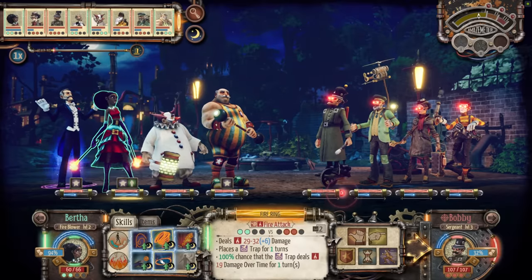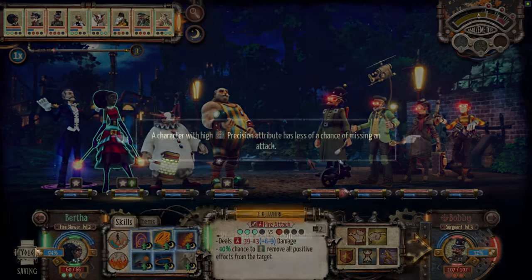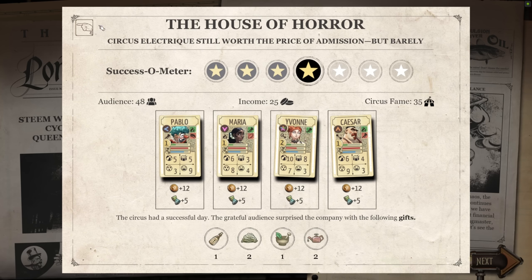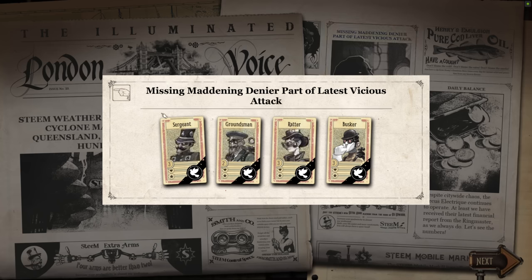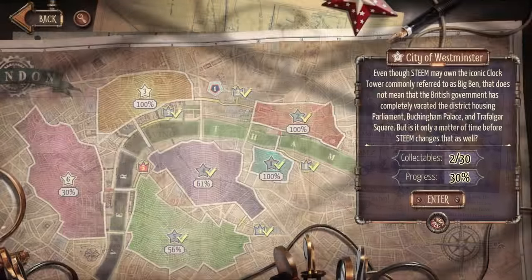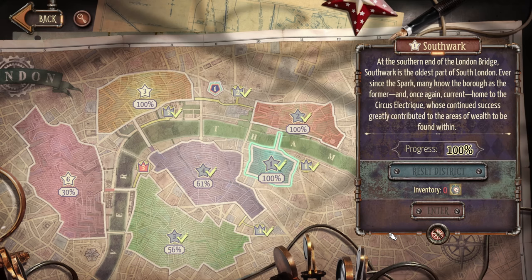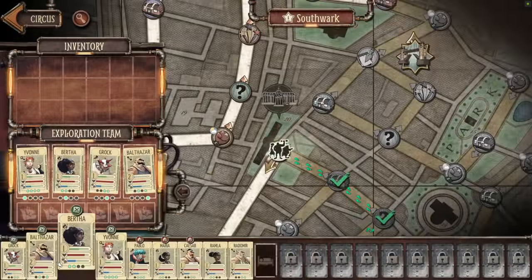Now that we've got the basics covered, let's talk about the actual gameplay. There's a day cycle to everything you're doing. A typical day will see you managing your circus, setting up a circus show, and then going out to the exploration part of the game. You'll be exploring six districts of London overall, each serving as its own act of the game. You'll move through somewhat linear paths to an objective, and each day ends, for the most part, when you win a fight.